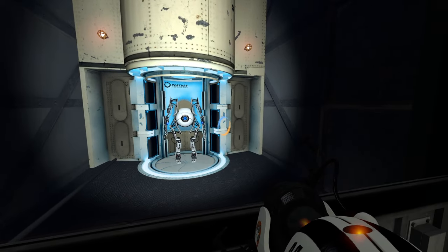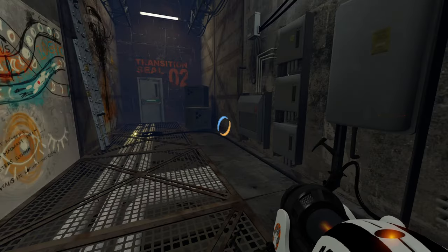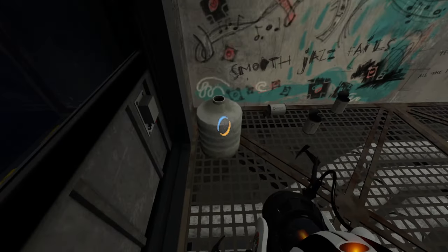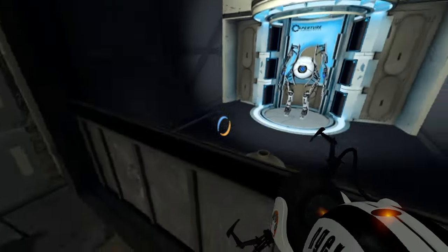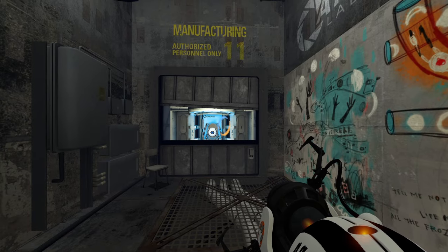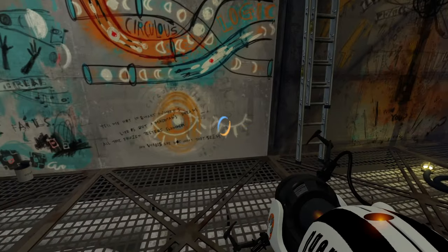Hi Atlas — what are you doing in there and why is it so creepy that you're there? Okay, so it's kind of a rat man den where he gets to just sit and look at Atlas. I can tell it's a rat man den because of the art and the piss jugs here — you've got to go at some point, right? Your advanced cybernetics probably doesn't need piss jugs.